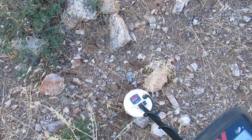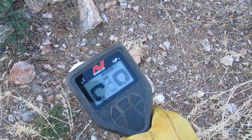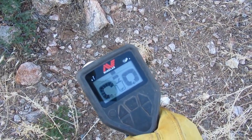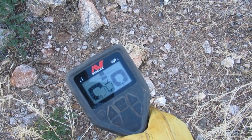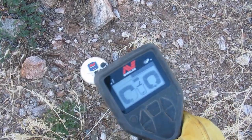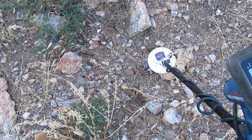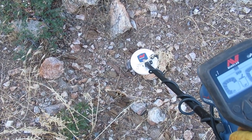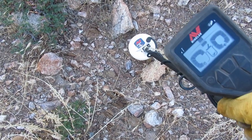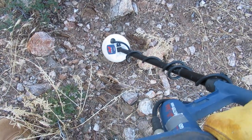I have a target that is pretty much staying predominantly on the non-ferrous side of the discrimination display. Quite frankly, I don't trust the discrimination on the Monster or any machine — they haven't found any lead in this hill, just trash. So I'm hoping it's either a piece of gold or, secondarily, a piece of lead. Let's see if we can pinpoint it here.